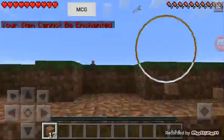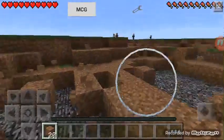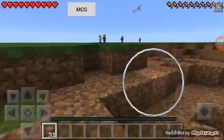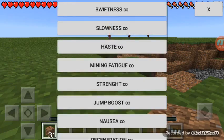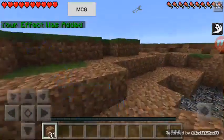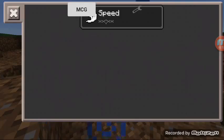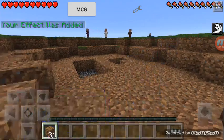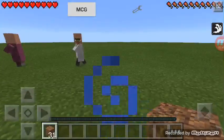And enchant — oh, your item cannot be enchanted. I love the way I killed myself. That is pretty much it. There is also something else you can do: you can set time and you can search things up.